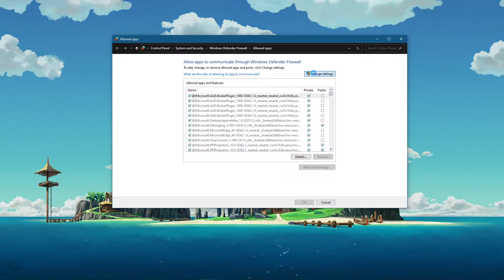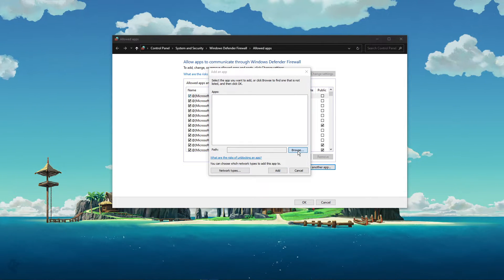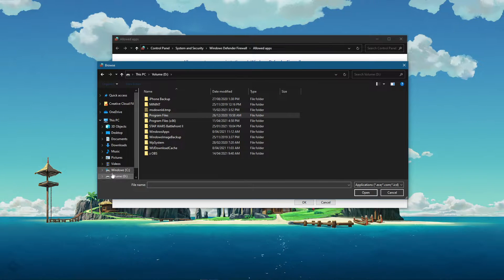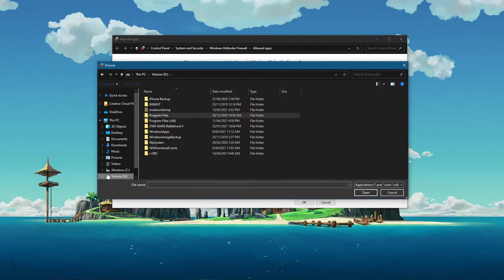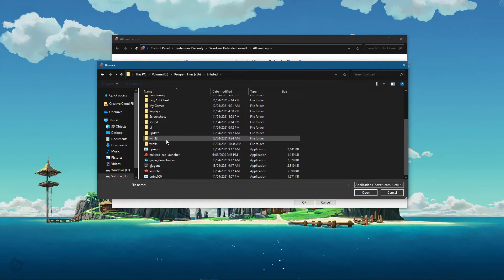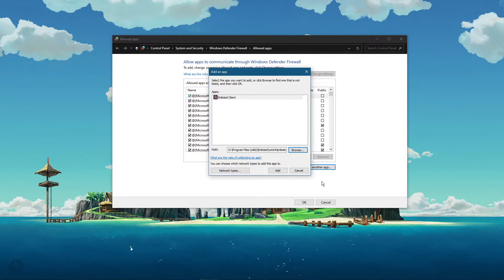Select to Change Settings and then Allow another app. Select Browse and your file explorer will open up. Navigate to the drive on which you saved the game on — Program Files, Enlisted, Win64 — and here select the Enlisted application and select Open.